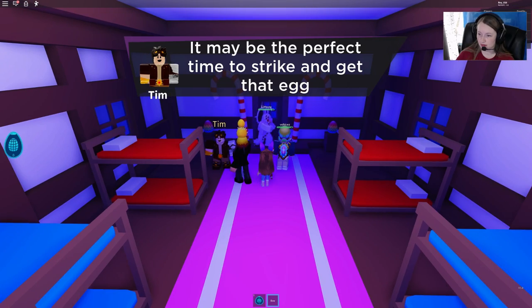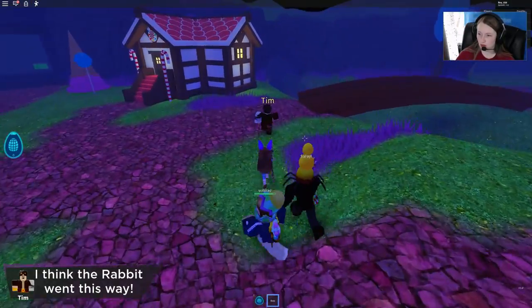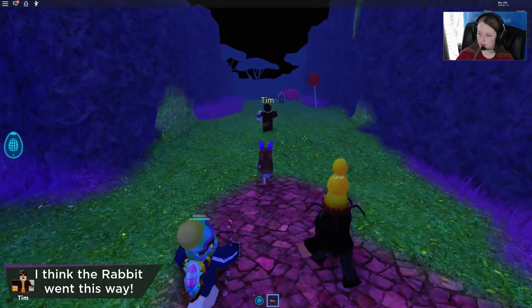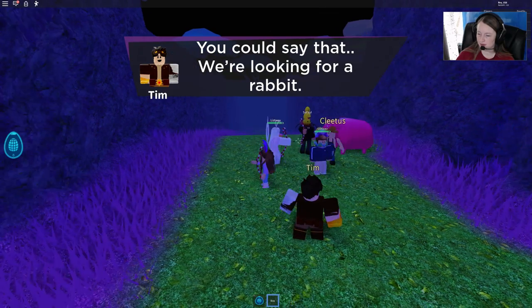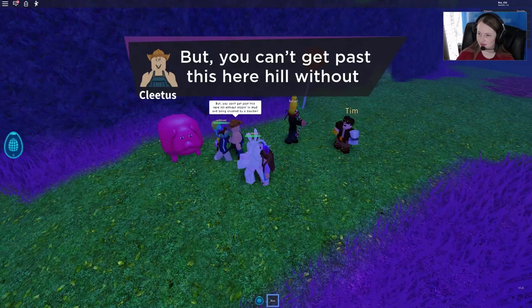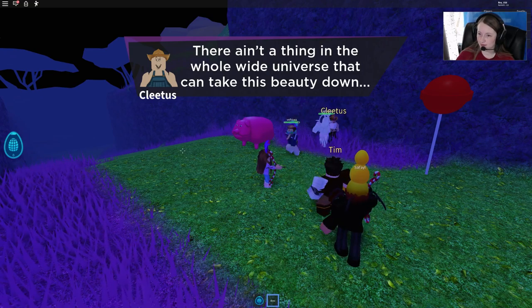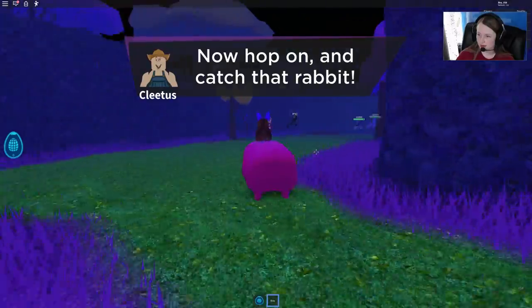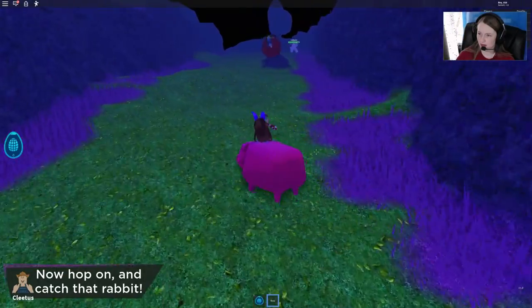So it teleports you outside and we gotta wait for Tim — Tim is going to lead us to the bunny. Hey Cletus! There's lots of dialogue so we're gonna speed through this for you. He went running that way. Look at his face — that's hilarious! Now we're on the pig! So this pig is going to help us go and find that rabbit. We have to watch out for the stuff falling down this mountain or this hill.